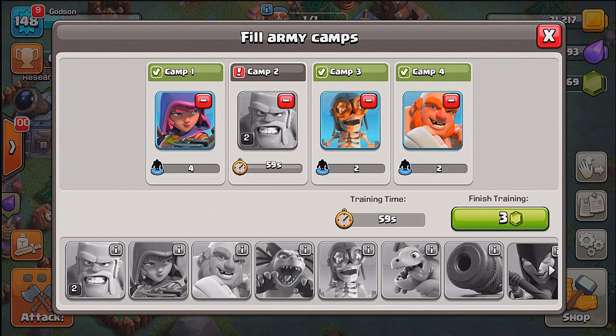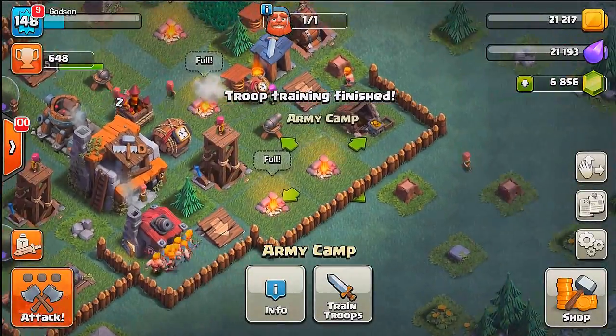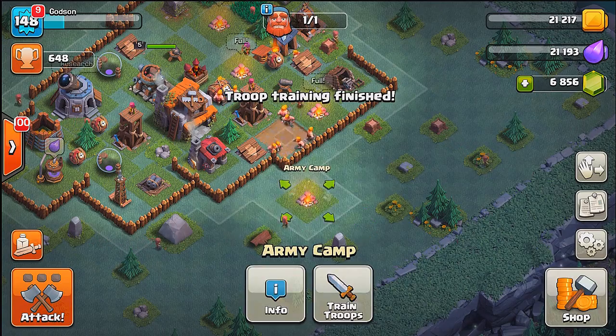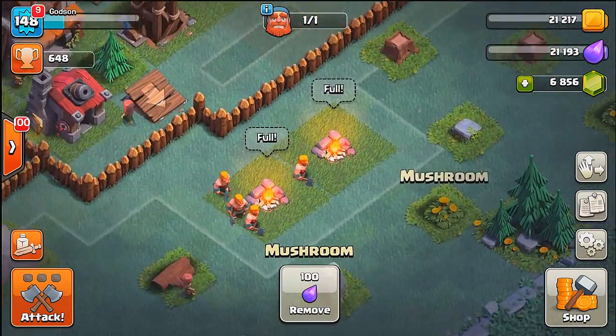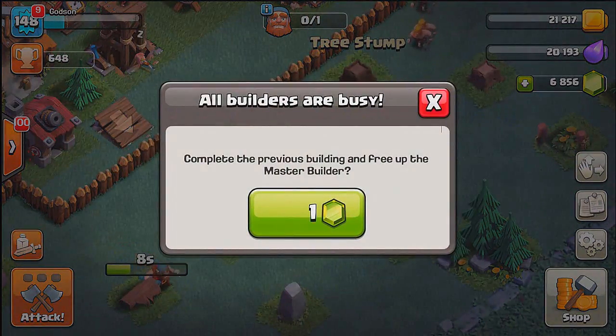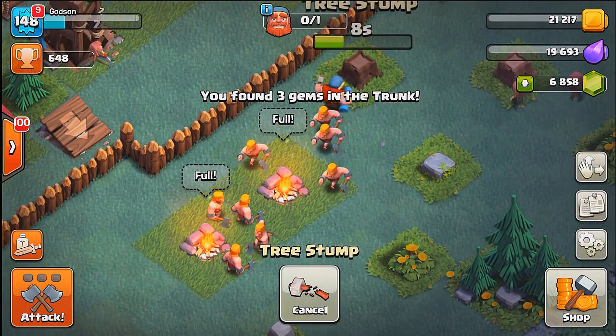Whenever you upgrade a troop to the next level, you have to fill your army camps full of that troop because it actually saves you elixir. When they upgrade, they will cost a little bit more because they're stronger, so by filling your army camps full of the troops you want to upgrade, they will be full at a lower price and change once you upgrade them.